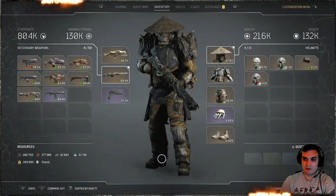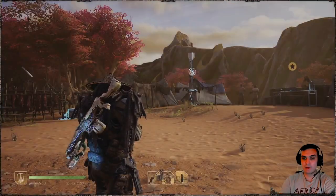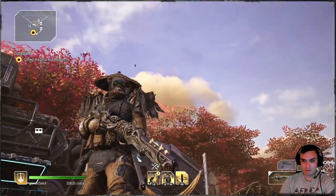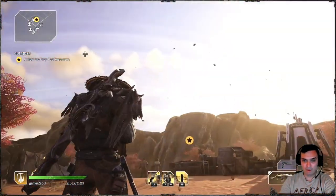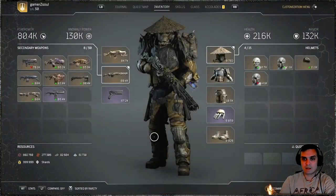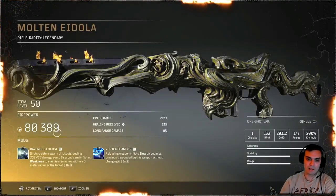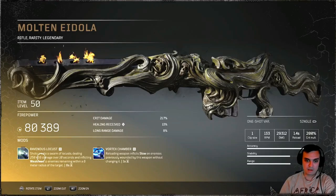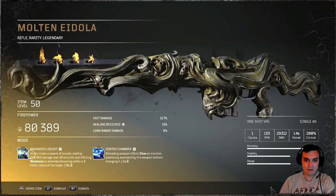Let's take a look at how the weapon looks on the character. You can see it right here, but we're gonna exit this menu and watch it through this view — it looks just beautiful, and on your back as well. Now let's talk about the mods. The mods are fixed, meaning when you loot this weapon you will get the same mods. So it's Ravanos Locust — I hope I pronounced that correctly — which creates a short swarm of locusts dealing 258k damage.